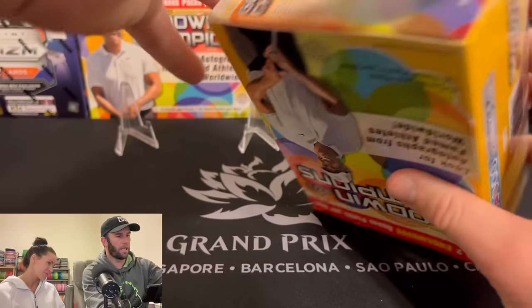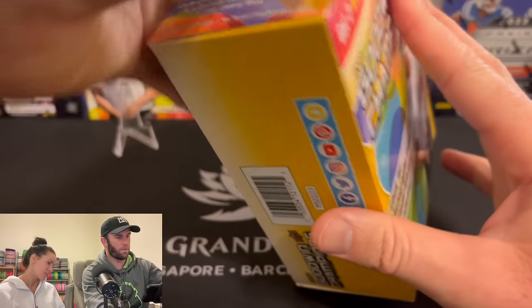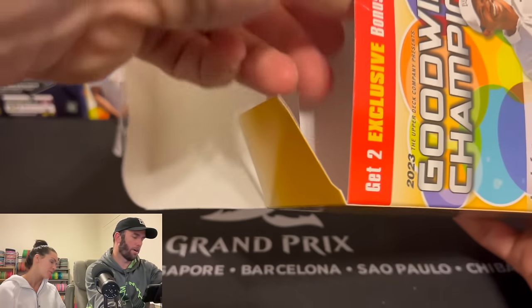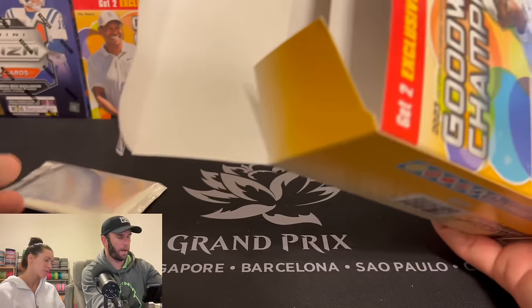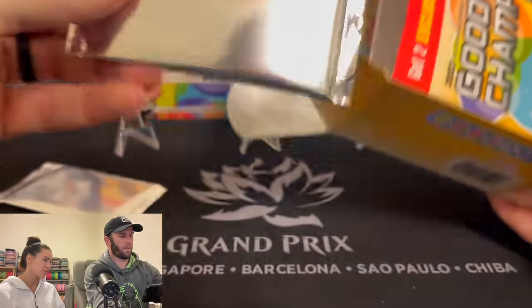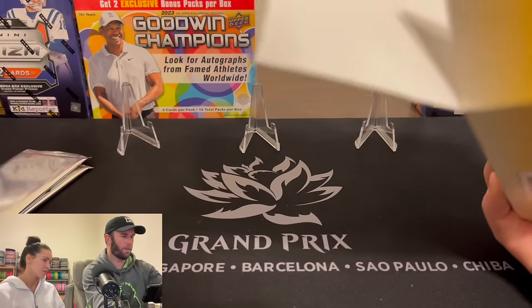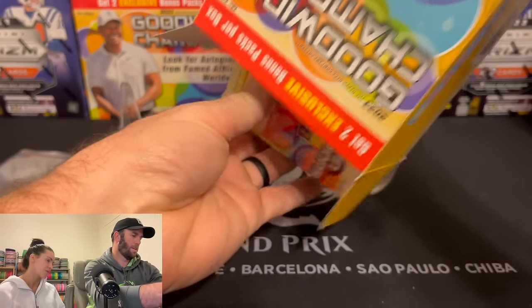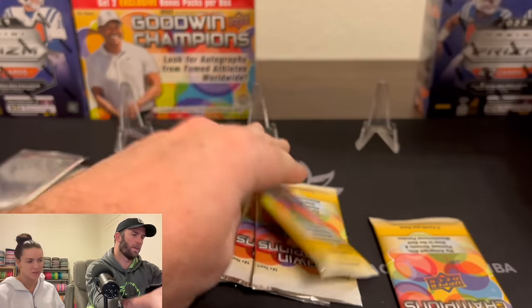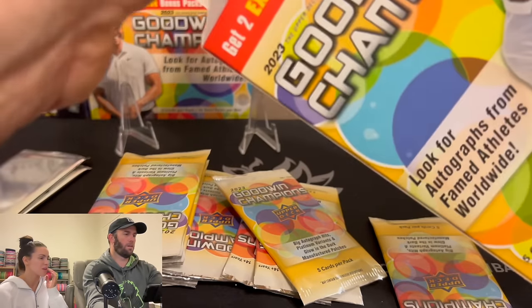Then our bonus pack number one — you've got Orange Parallel four out of one, Goodwin All-Around World one out of one, so each one should have one of those. And you get Pink Wave Parallels three out to one. I'm excited because this is obviously a new product for us, and you can pull some cool autographs. If Tiger Woods is on the box, give me my first ever Tiger Woods autograph, please. All right — how do you open this thing? There's our bonus pack — two bonus packs! We'll open those at the end.